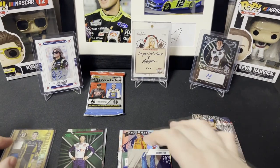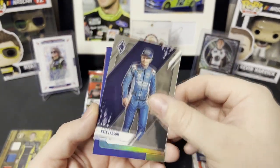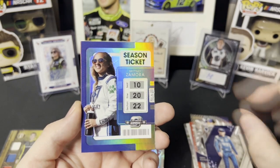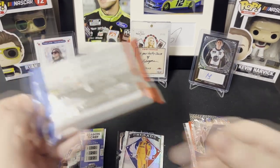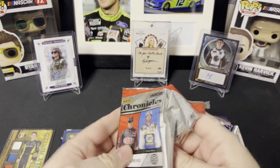We also got a Kyle Larson Phoenix, a green Season Ticket for Brittney Zamora, and an expired code card. Last pack — that means this one's gonna have the Spectra.